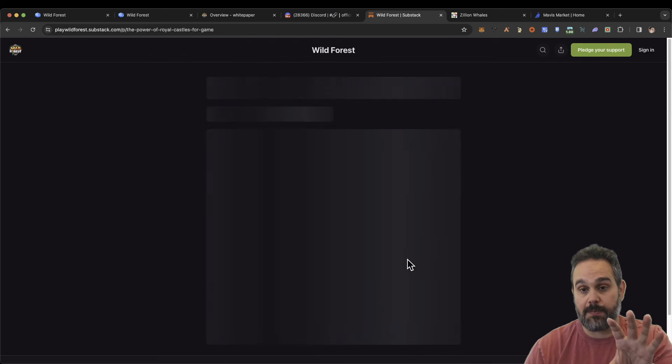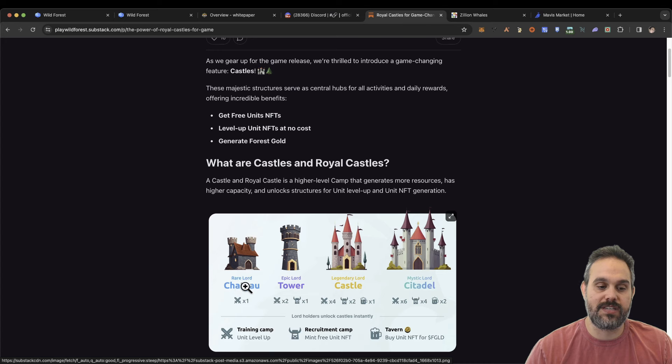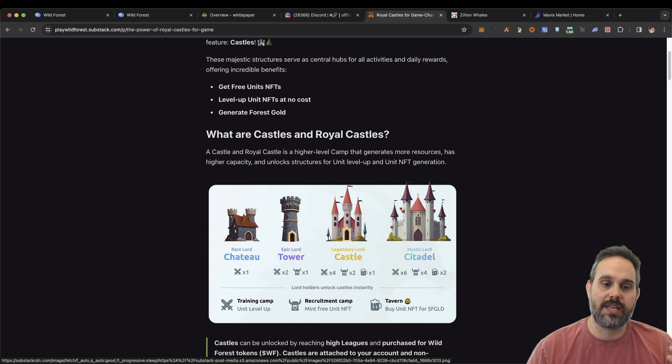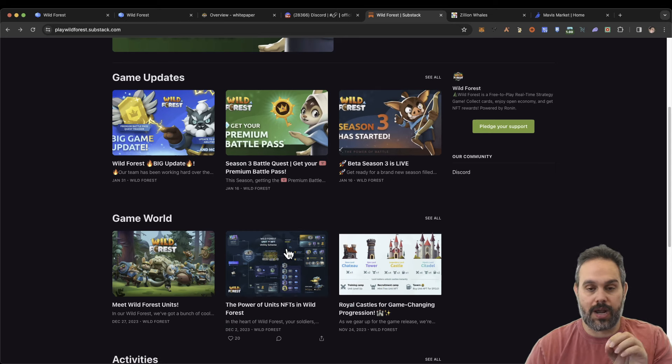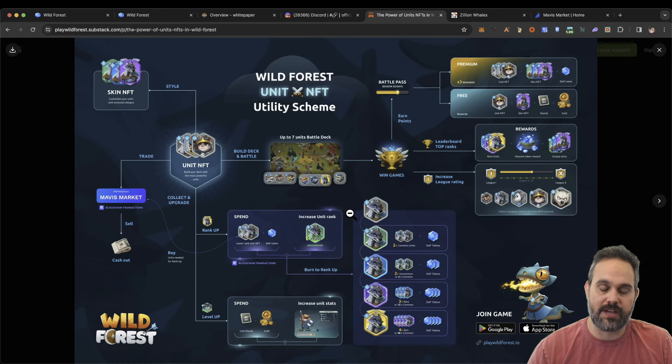If you bought a pack or are interested in buying one, you can get the Lords. Depending on the rarity of your Lord, you can get the Chateau, the Tower, the Castle, or the Citadel. This will allow you to train your units, recruit NFTs, and also buy NFTs with gold. Gold is one of the tokens of the game, and they also use a second token — the WF token — to allow you to merge your NFTs into higher rarities.